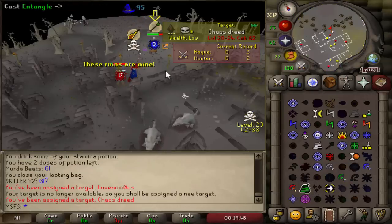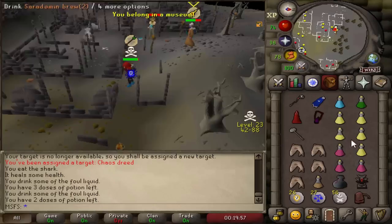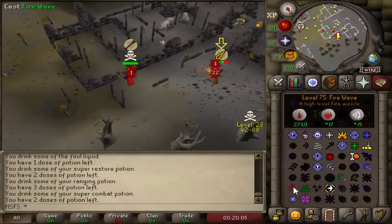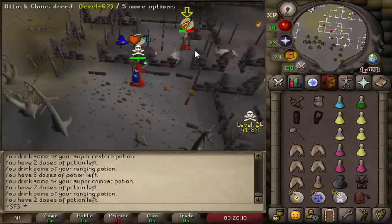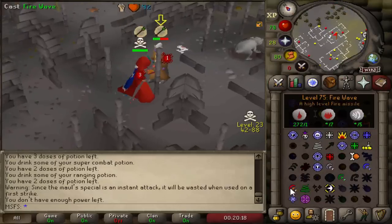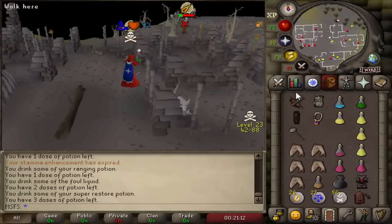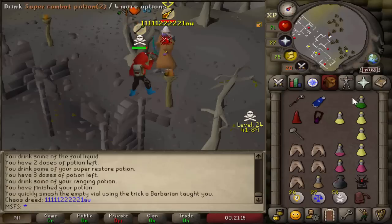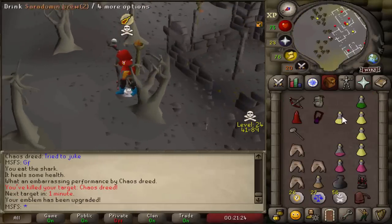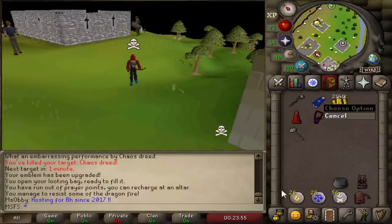Got a teleblock on the next target. Holy - the Crazy Archaeologist hits hard! It aggro'd on me which was unexpected. Teleported up to our target who's anti-pking at the Crazy Archaeologist. Going for crossbow bolts and godswords - probably the worst hits ever. He can't have much food left since the boss was messing him up. Caught him, and he's dead - good fight, that's our tier 10! He tried to juke but it didn't work. 73k loot and we're on tier 10, meaning another 2 million GP.